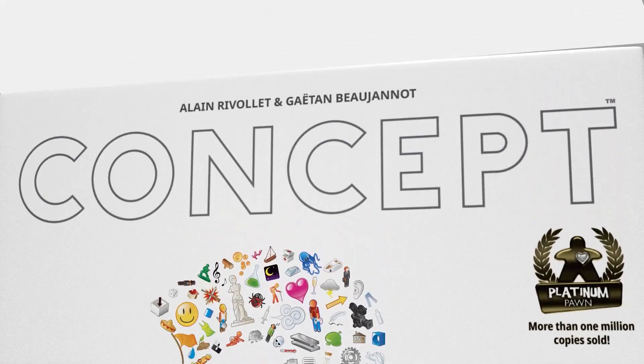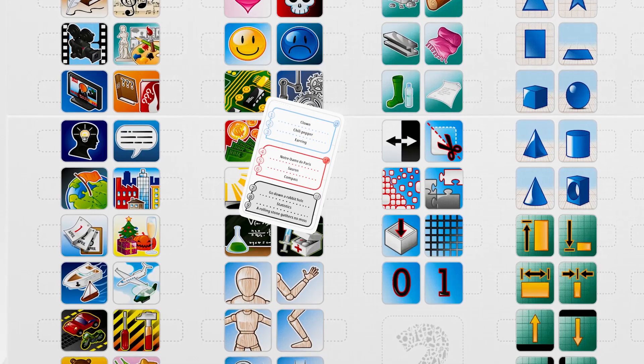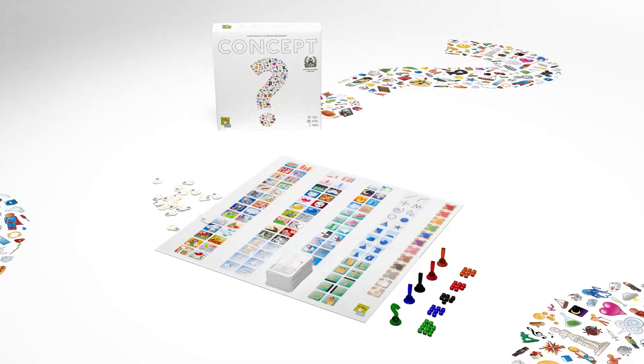Thanks to Concept, you don't need to speak to communicate. Make the whole family guess nearly a thousand words, characters, expressions and titles by combining icons on the board.